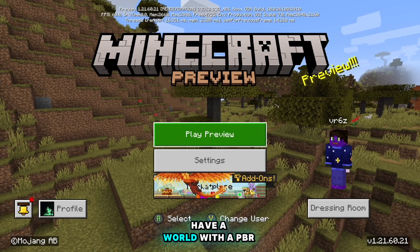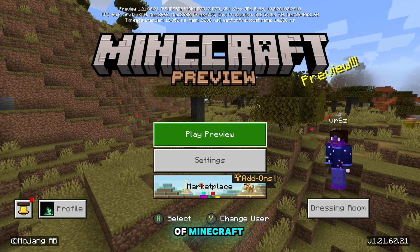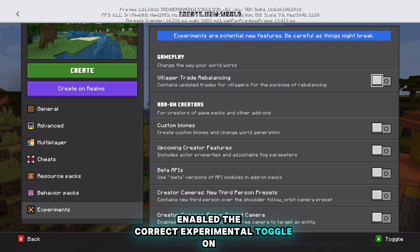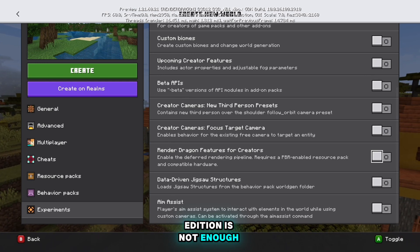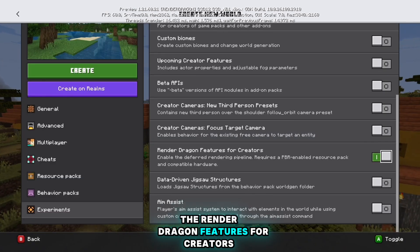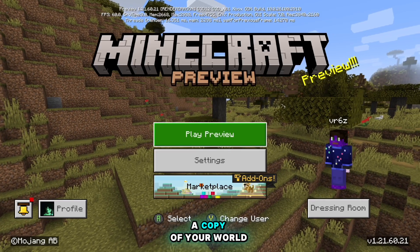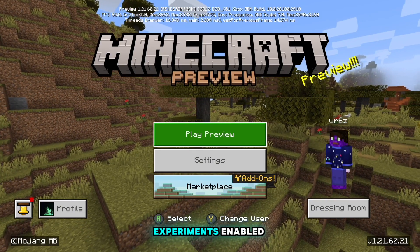At this point you should have a world with a PBR resource pack running on a beta edition of Minecraft. The next step is to ensure that you've enabled the correct experimental toggle on your world. Just being on the beta edition is not enough — you'll also have to enable the Render Dragon Features for Creators experimental toggle. This will create a copy of your world, so make sure from now on you use the world with experiments enabled.